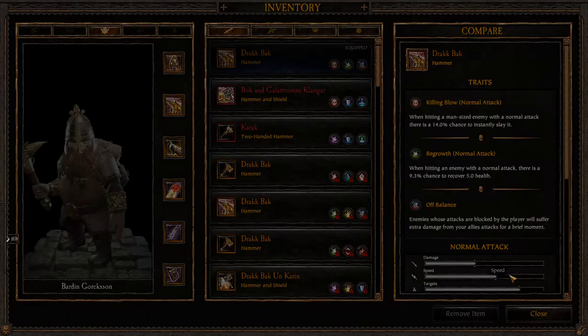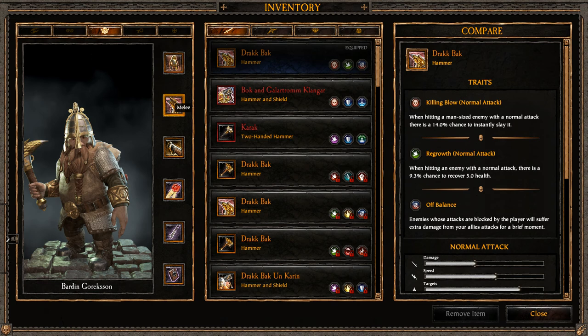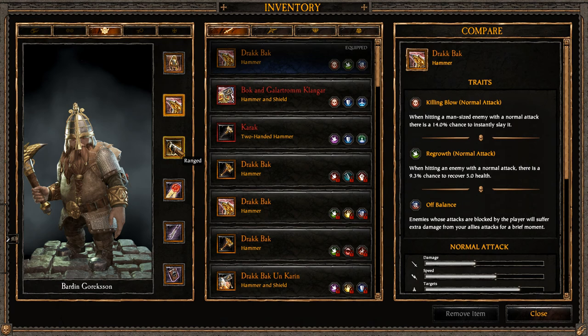First, let's take a look at our traits. On my hammer I have Killing Blow on the normal attack, Regrowth on the normal attack, and Off Balance. That's a decent trait combination for this weapon. No Scavenger on it, but you don't really need Scavenger with handguns too much, which is what I'm using.